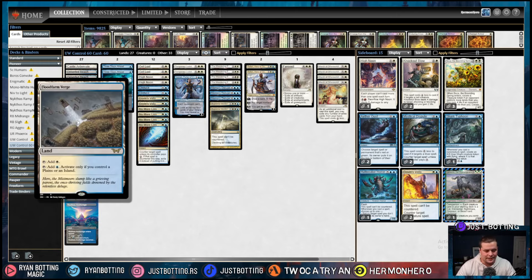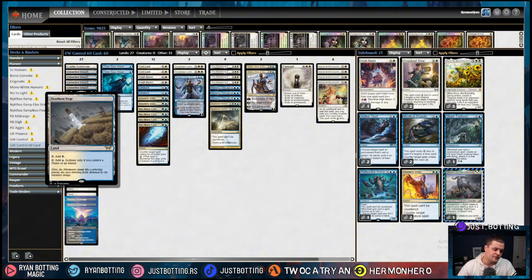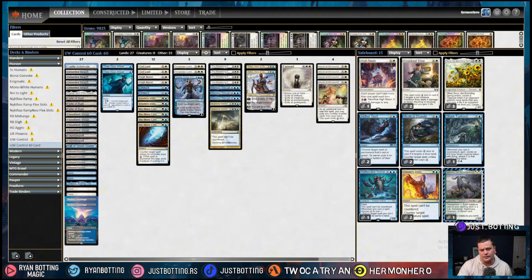Floodfarm Verge is one of the new Azorius lands. It comes in untapped all the time and only taps for white. However, if you control a plains or an island, it taps for blue as well. White is the most important color in this deck, at least in the first few turns, and it taps for blue most of the time in most games. Fountain Port is one of the most surprisingly powerful cards in recently printed sets. You always want to be using all of your mana, so you can pay three mana and one life to create a 1/1 blue fish creature token, and that applies a threat similar to Castle Ardenvale.